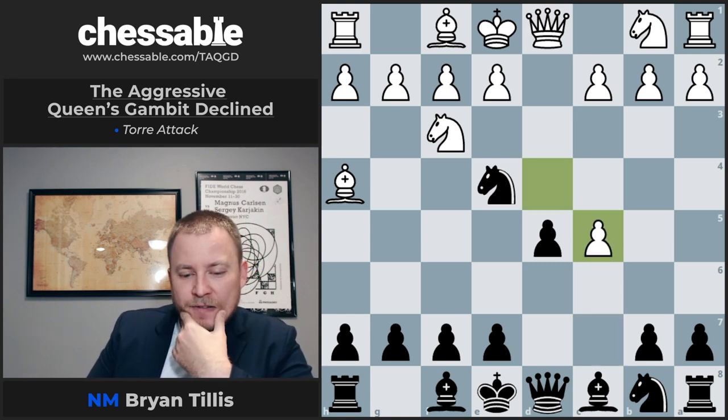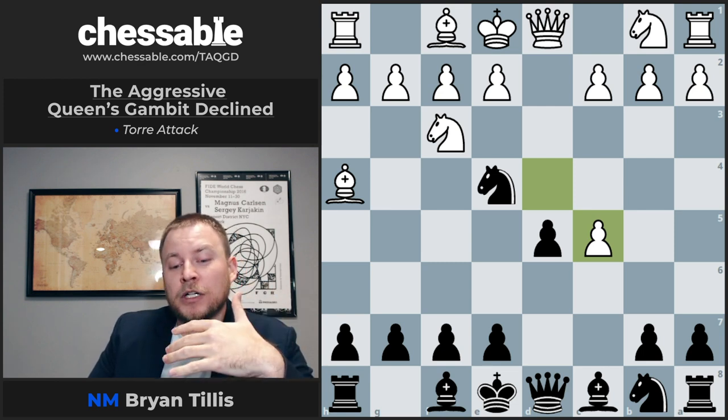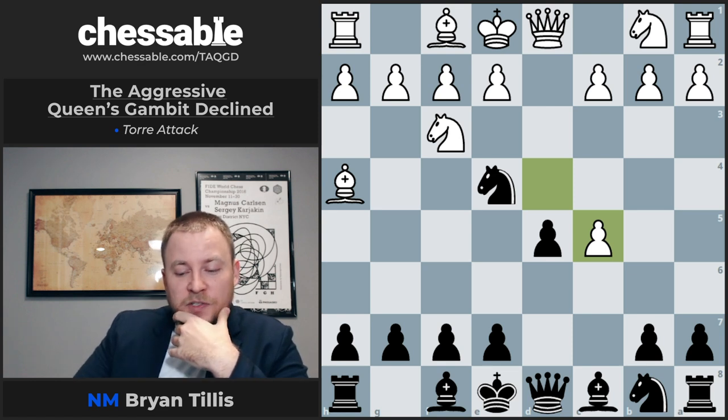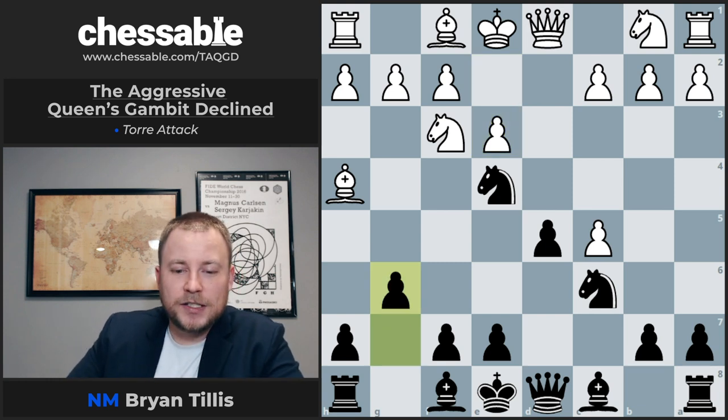This is the only line where White is stopping us from doing that with Dxc5, and I believe this is the only variation in the entire book where you're going to see a Fianchetto for Black. This is because of the space left behind after Knight C6, G6, where we're eyeing this B2 pawn as a weakness.